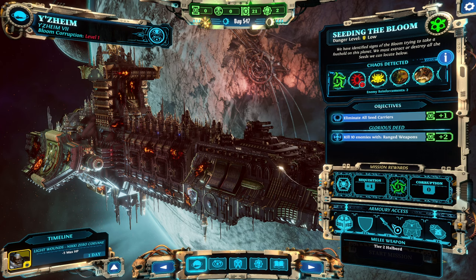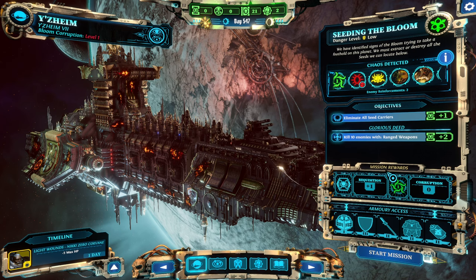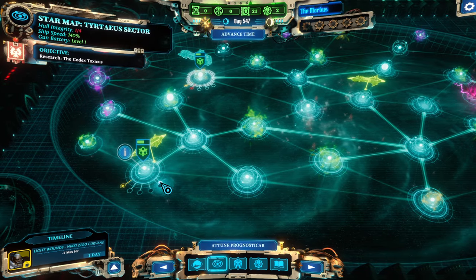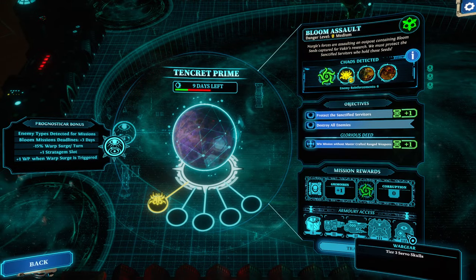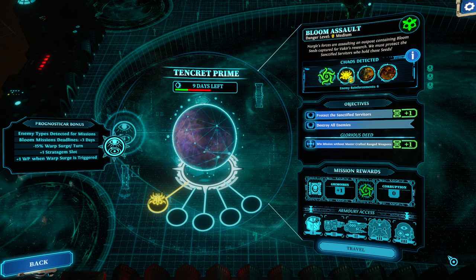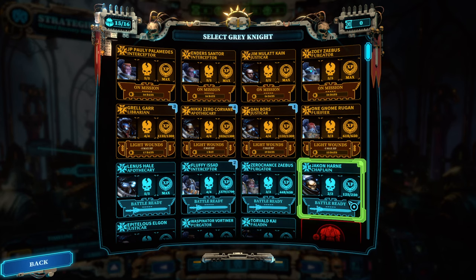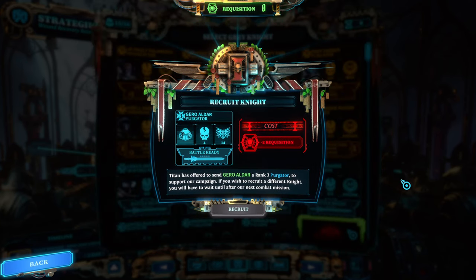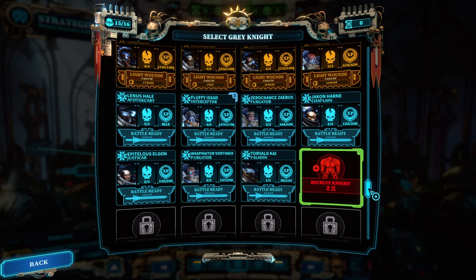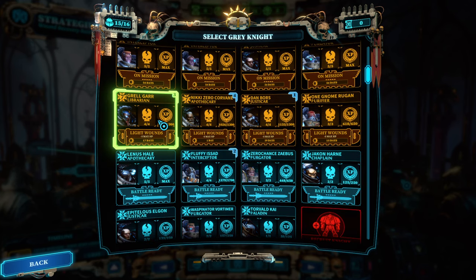Level three storm shield — the storm shield is the only thing that would be of interest, but we're just keeping everything. Since we can go here there are servo skulls and terminator armor, both level three which are potentially good. We're definitely going to go with our normal team.